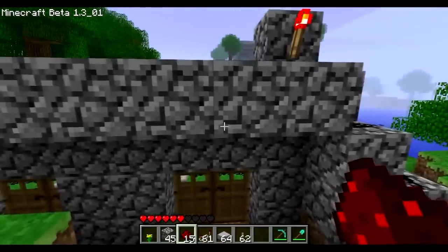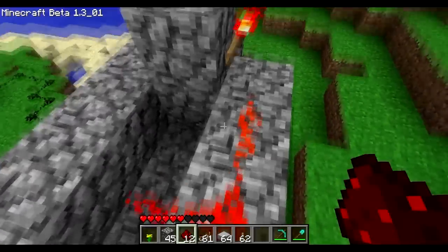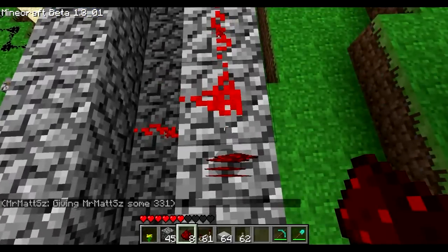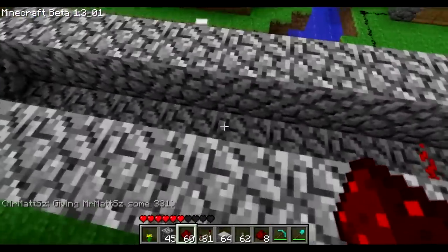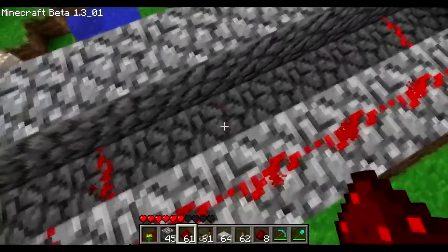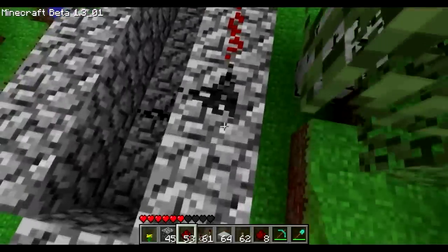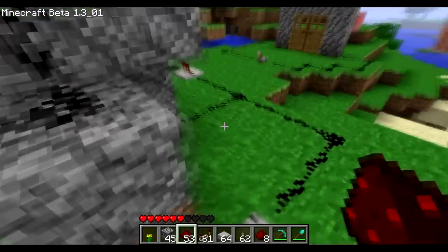Head up here — one, two, three across each section. Get a bit more redstone in. Now they will be controlling the other doors while this controls these.